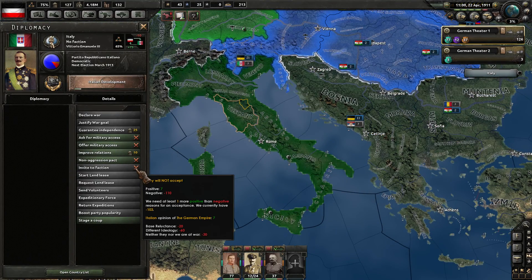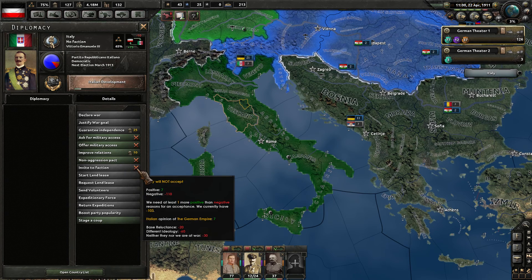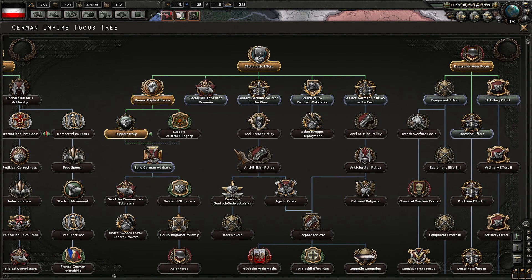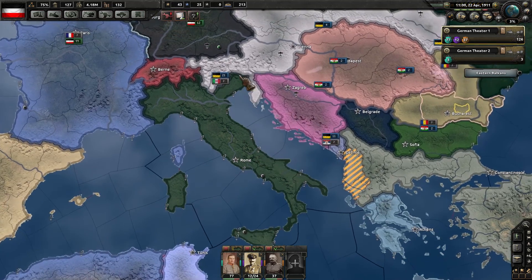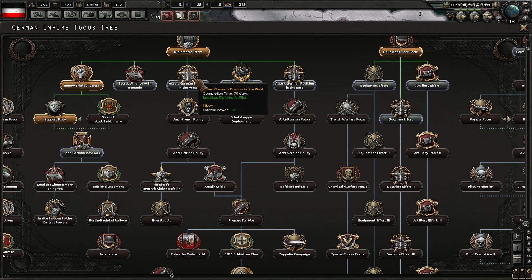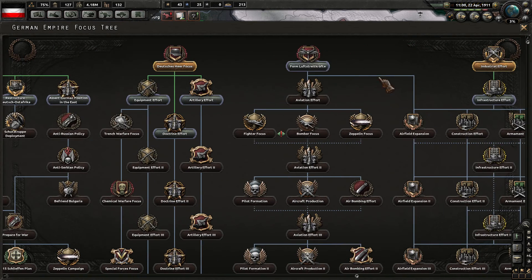If we go to Italy now, we need world tension to be at 40%. Italy needs 80% world tension in order to join up with us. Does that go for the Romanians as well? I bet it does. Oh God, they need world tension to be 100% — so they need the full-blown war to kick off. Political power plus 75%, anti-British policy. So many choices.